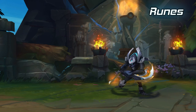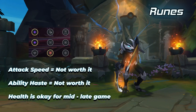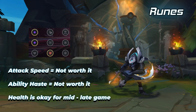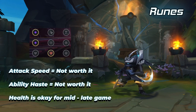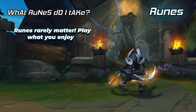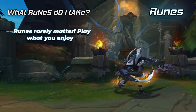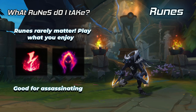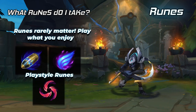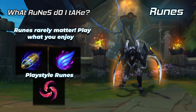For rune stats, you will always take double Adaptive Force and Armor — there is almost no other option. This ensures that you're at your most powerful state at all stages of the game. Taking anything other than double Adaptive Force will make you weak early and we don't want that as an assassin. For the most part the rune choices are all up to you. If you need to assassinate, run Electrocute or Dark Harvest. If you need to fight bruisers, take Conqueror. First Strike and Phase Rush are playstyle runes that will work into anything.